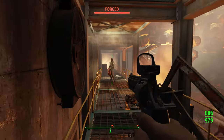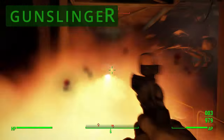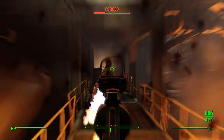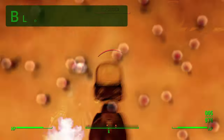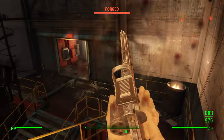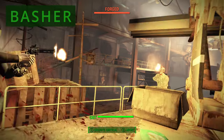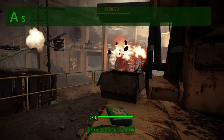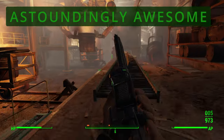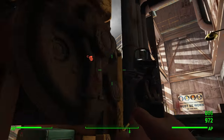You can further increase the damage the Gainer does based on what perks you have. If you have the Gunslinger perk, this will increase the damage as long as you use the weapon as a non-automatic pistol. If you have the Bloody Mess perk, this will increase the damage of the Gainer by 5%. If you have the Basher perk, this will increase the damage when using the bashing mechanics. And lastly, if you have the Starlet Sniper Astounding Awesome magazine, this will increase the damage of the weapon by 5% if you use it with scoped attachments.